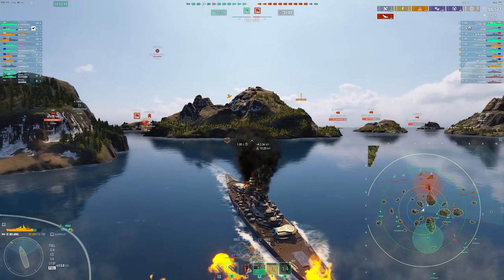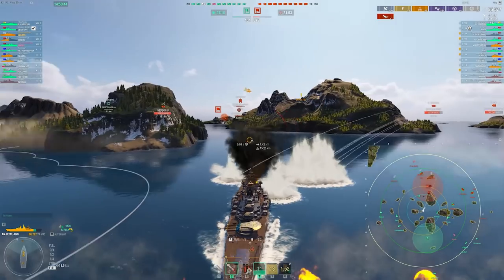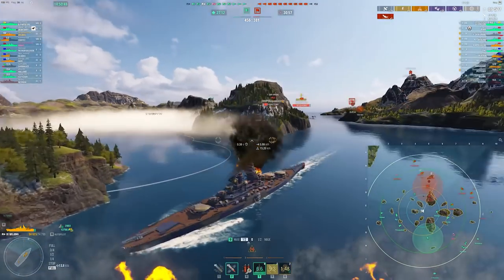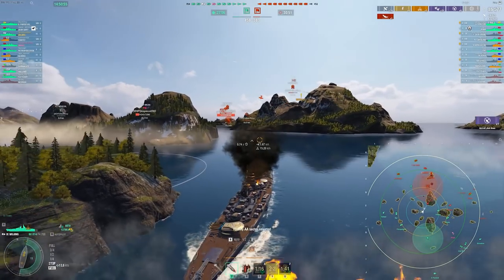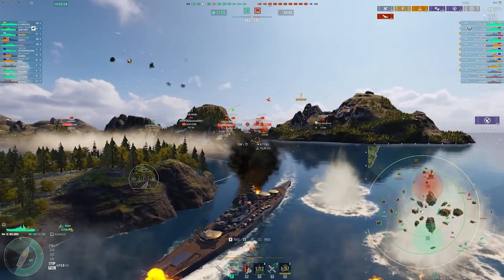Playing this ship is about positioning. Like most battleships, but this one only has 32mm of armor everywhere, so you don't get a massive amount of armor to shatter HE. If you're facing a Musashi, a Yamato, or a Shikishima, you're just going to get overmatched. So you've got to be a little bit careful.